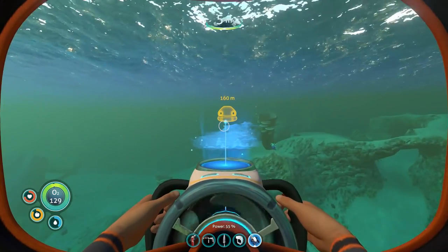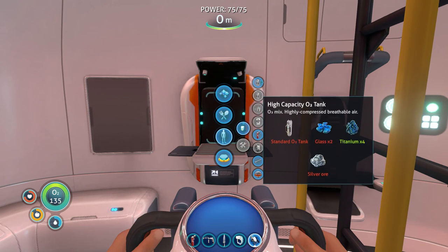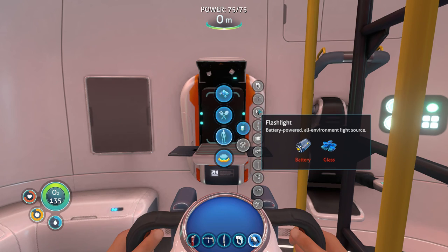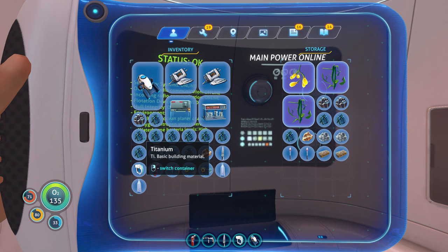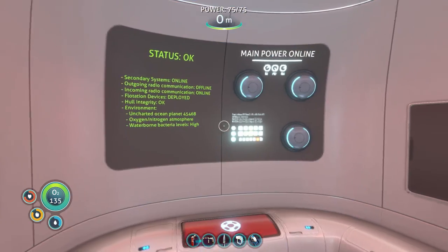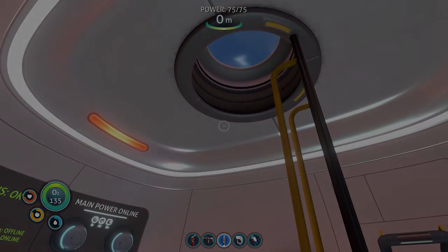Let's go back to the base and look at what we have and what we can make. Tools — laser cutter needs diamonds, and I've never found diamonds yet so that might be hard. Plasteel ingot... most of this is old stuff. We'll definitely need to work on making a flashlight and definitely a habitat builder — we need to set our sights on that coming up. That's all for today. Thank you for watching, I'm Waddles. Leave a like, check out my Twitch where I'm a little further ahead in the series. See you next time!